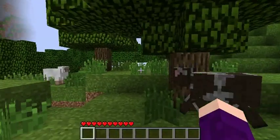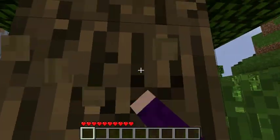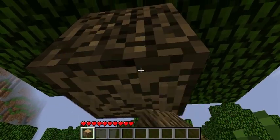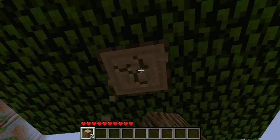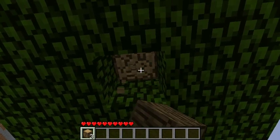The next thing we are going to do is gather some logs. Logs are important because they provide the walls, flooring, and roof for your house. Logs can be substituted for dirt, cobblestone, or any building block you desire. We are using logs because they are easily accessible in the first night.